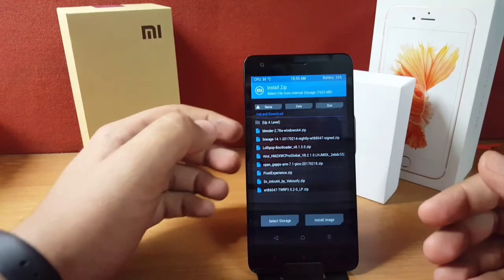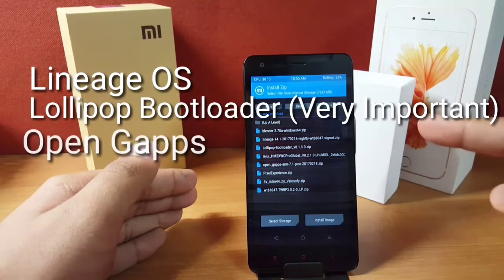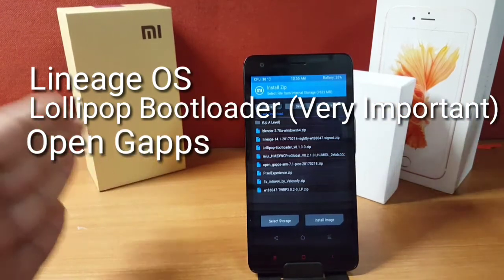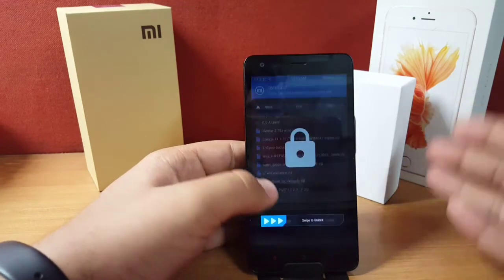Select the folder where you pasted those files. The files you'll need are: Lineage OS, Logbook Bootloader, and OpenGaps. If you also want Google Assistant on your Lineage OS, you can go with the Pixel Experience — but for now I'll be going without the Pixel Experience.